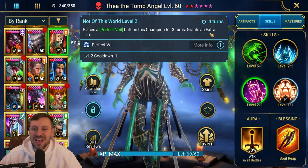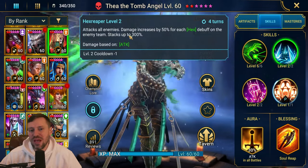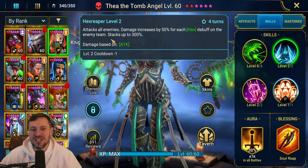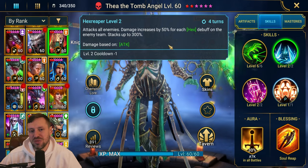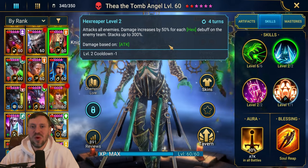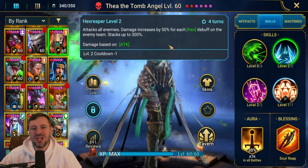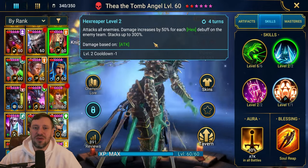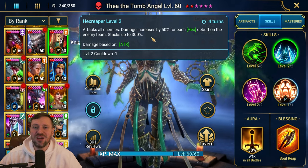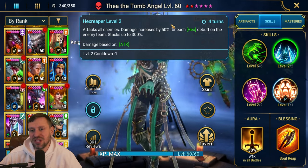Her A2 attacks all enemies and damage increases by 50% for each hex debuff on the enemy team, stacking up to 300%. On Spider, the spiderlings count as well, so we can get up to 300% extra damage. In general waves there will be five enemies, giving 250% extra damage, and in arena there are four enemies, so up to 200% extra damage.